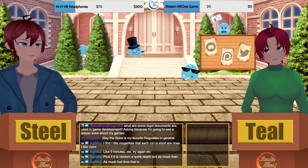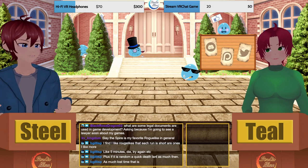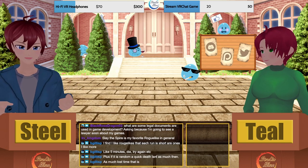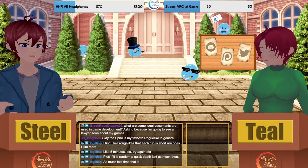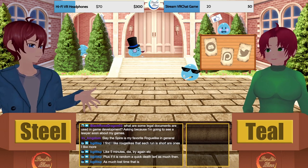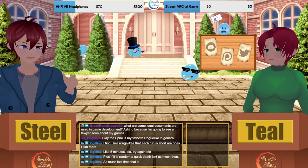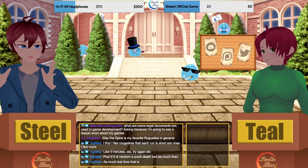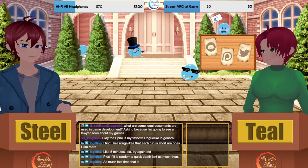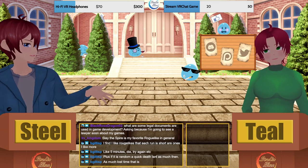BG says he finds roguelites where each run is short are the ones he likes most. I agree — if I were planning a roguelike, the first thing I'd do is make a run between five and fifteen minutes, a quarter hour. Then get your spreadsheet and tightly balance each of those leveled lists from the first area to the second to the third.